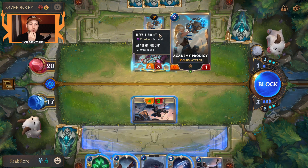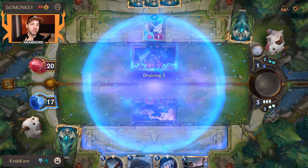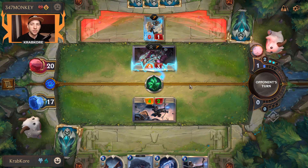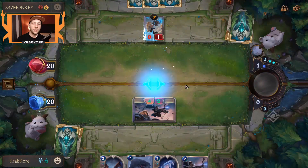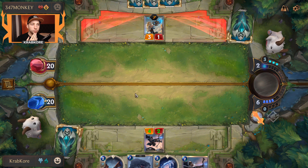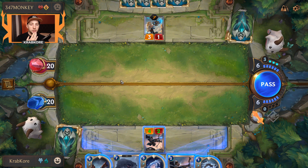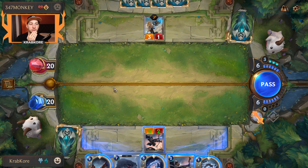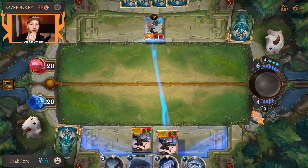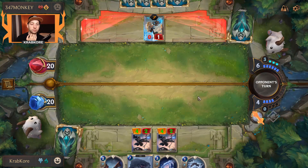Do we want to Flash Freeze or do we want to Grasp of the Undying? I think we'll Grasp of the Undying because it's a guaranteed kill anyway, assuming they have literally anything to do with my guy — like a Mystic Shot. Having the Grasp is much better there. If I Entreat and then play Ash, I have absolutely no mana left for any of my frostbite things.